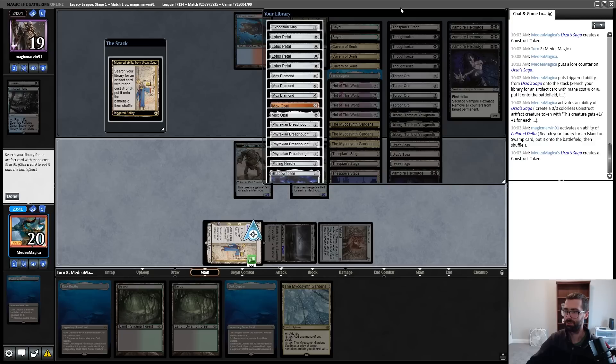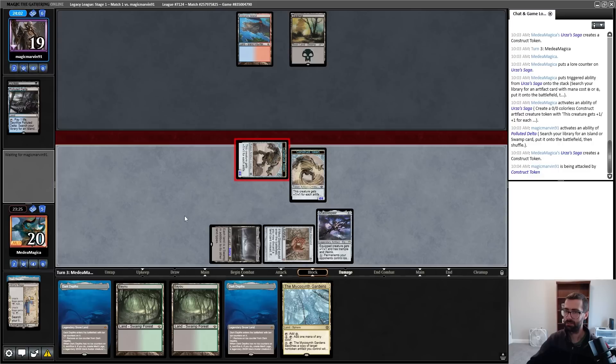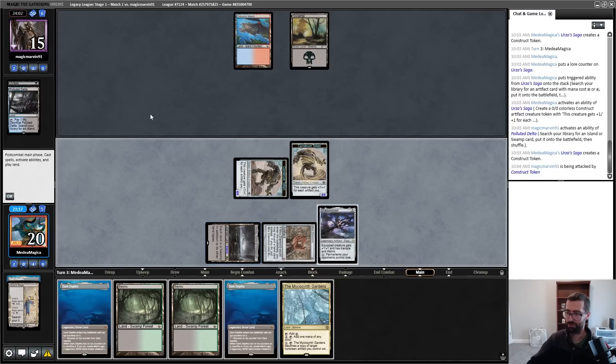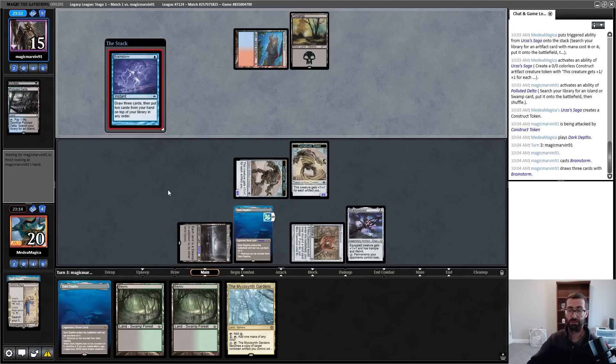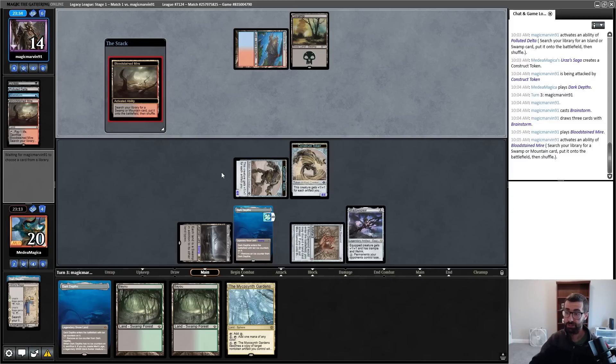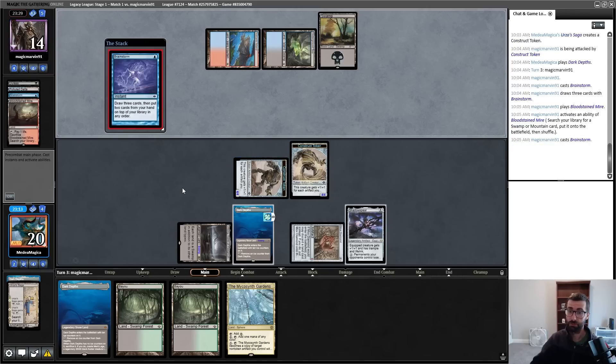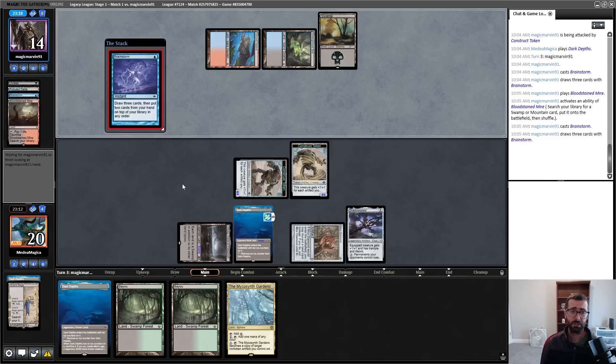Assuming my opponent is some sort of Storm deck, I'll just kill them by attacking with constructs — and the extra lifelink from Shadowspear makes a Storm kill harder. Let's pick up Shadowspear. I'll crash in for four and then figure out what land I'm playing. Revealing Depths to my opponent. Once my opponent showed a Volcanic Island, they are not on a Black Saga Depths deck — for sure on Storm. This is a scary turn for me, but things get less scary once I connect and gain some life. Once I connect one more time, Ad Nauseam becomes something I have to worry about a lot less.